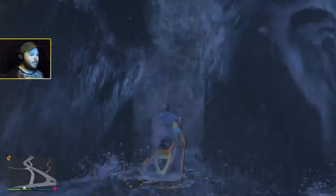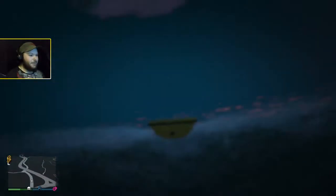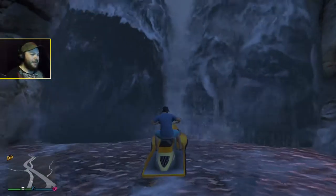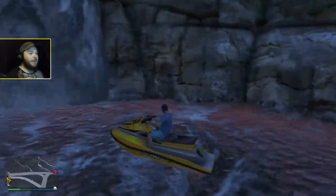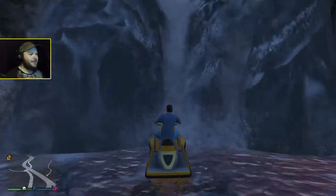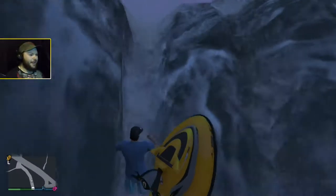Now I'm about to show you guys probably one of the coolest things you could do with the Sea-Doos, and that's to go up some waterfalls and stuff like that. I think up here is Two Hoop Falls or something like that. I'm not quite sure. I've also created a few races too, just going through rapids and all types of crazy stuff.